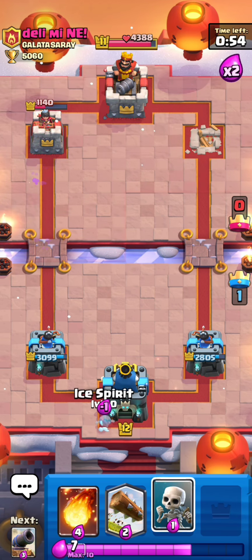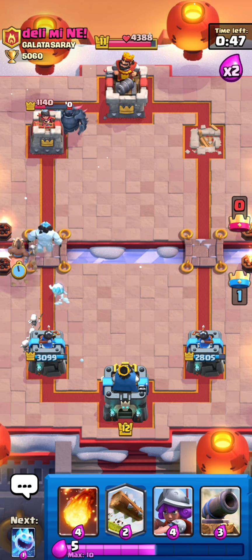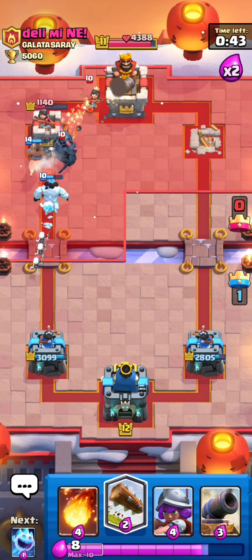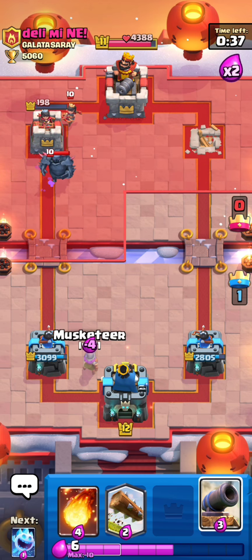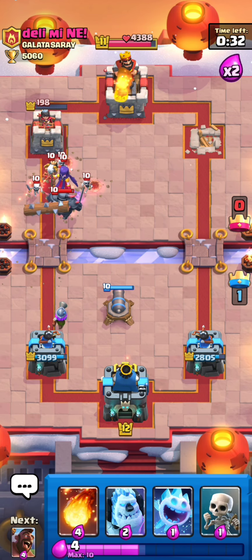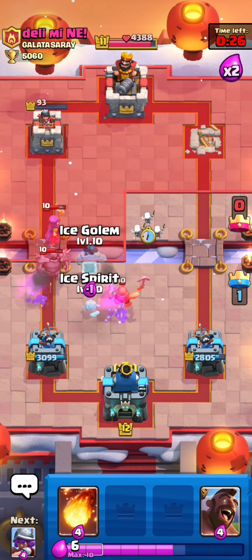We also destroyed the electro wizard. Let's cycle back to another hog rider — ice golem in the front and a hog rider. He played PEKKA now but my ice golem is not gonna tank for that PEKKA. Still three hits with the hog rider, very very well. Let's play a cannon now and use this log to get value — we destroy the skeletons and the witch.